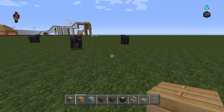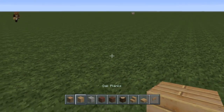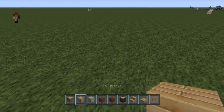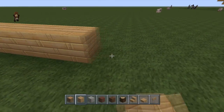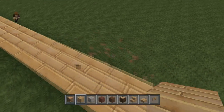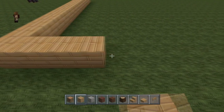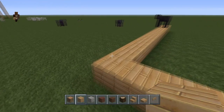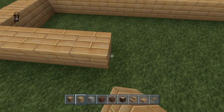We're going to start off and make some kind of a balcony. We're going to go 1, 2, 3, 4, 5, 6, 7, 8, 9, 10, 11, 12, 13, 14, and we're going to make this 4 into the back. So all in all it's going to be 12 by 5, and just fill that out.